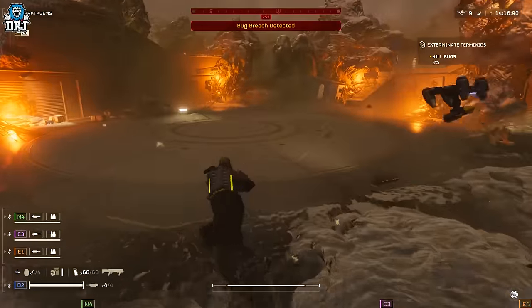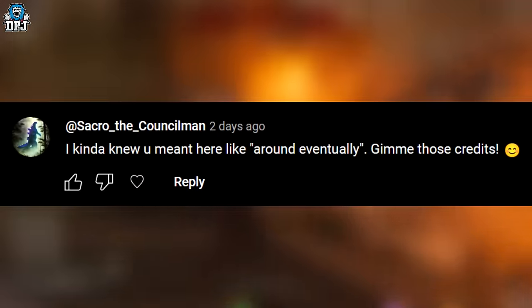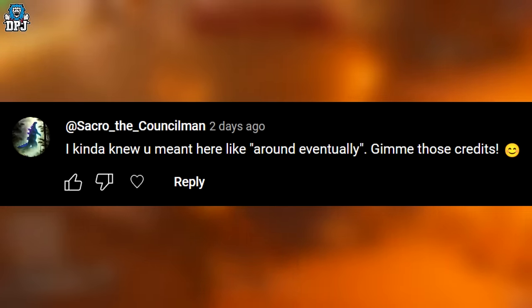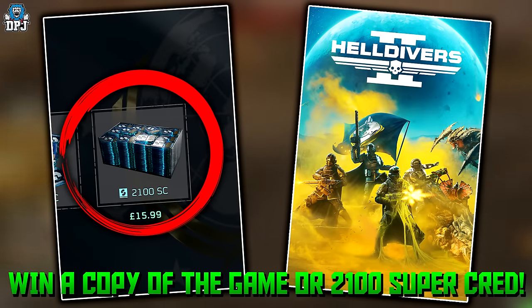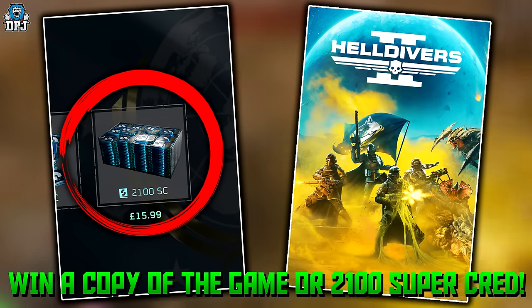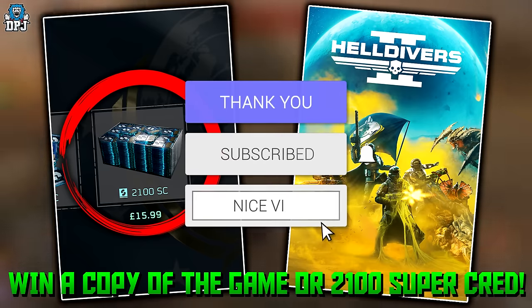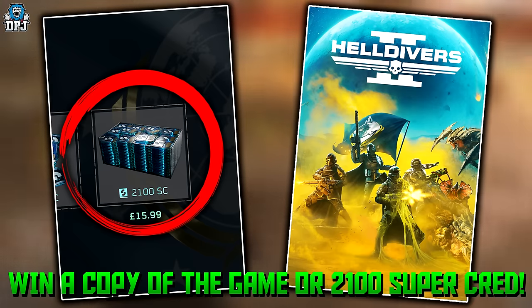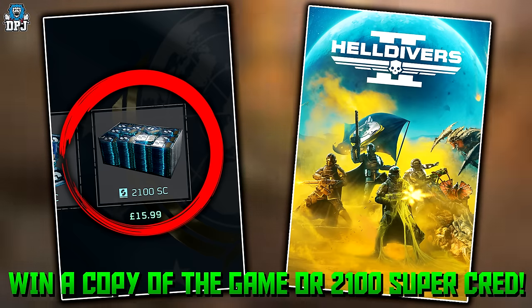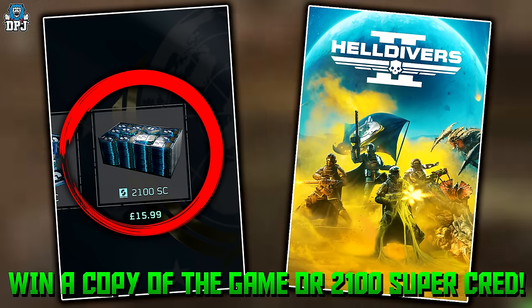My name is DPJ. The winner of my previous 2100 super credit giveaway — you can see on screen now — hit me up on my Discord linked below to claim your winnings. If you want to win a copy of Helldivers 2 or 2100 super credits, liberate this video with a thumbs up, try to reach 51 likes, subscribe with notifications on, and leave a comment below. I'll pick a winner from the comments and announce it on my next video.